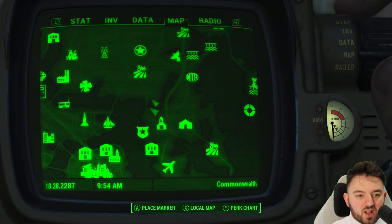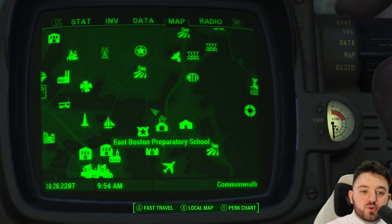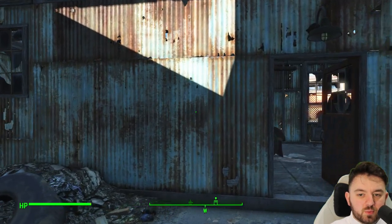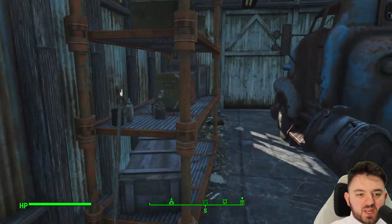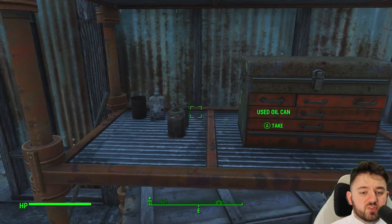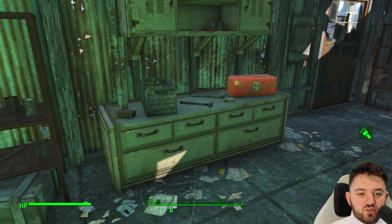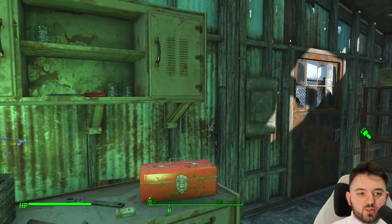A brilliant spot for finding lots of items for settlement building, north of the East Boston Preparatory School, near the Drumland Diner that we were just at across the street. Entering in, you can find yourself a toolbox, lots and lots of items — everything from oil cans to gas canisters to all the tools of the day, and several toolboxes.